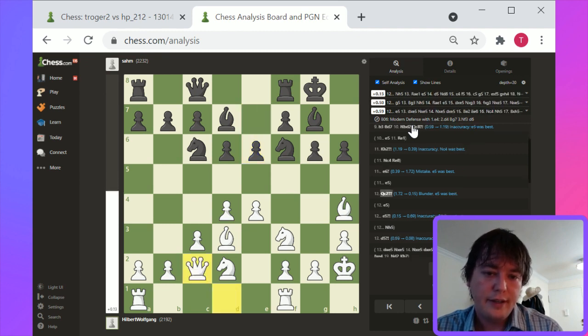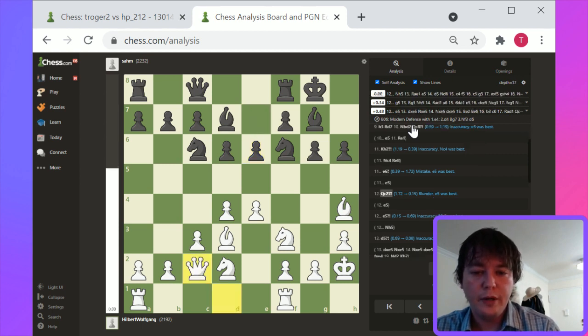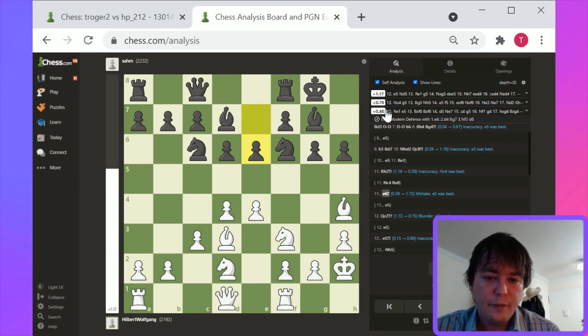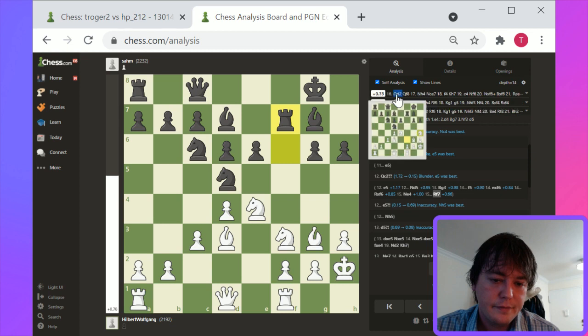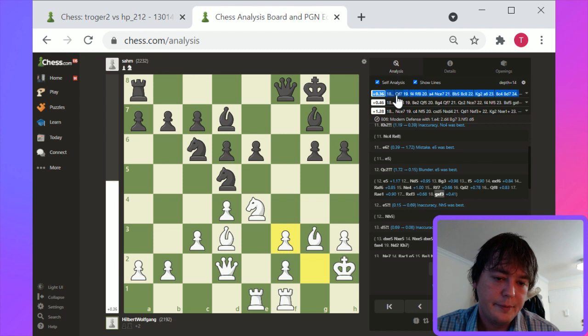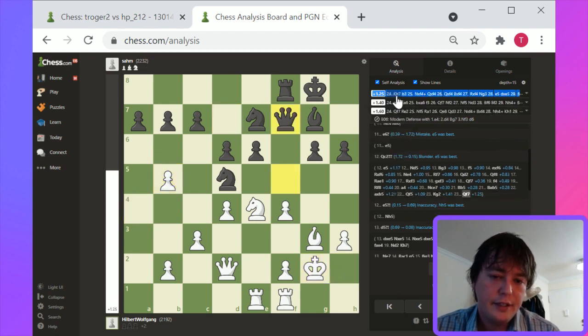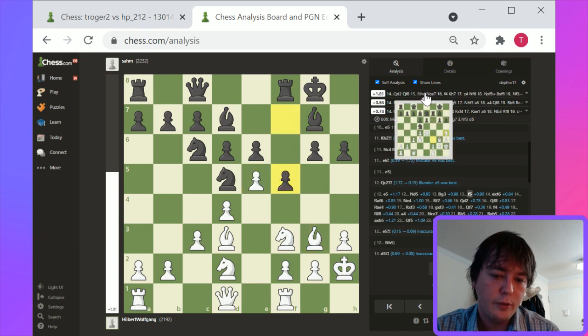Maybe they're proposing a different move here. But positionally speaking, I don't really see a problem. The eval goes from 1.4 to 0.3 — weird. The engine seems to like this e5 line. Let's take a look at the e5 line and what the improvement there might have been. This does allow white to orient an attack towards the kingside.